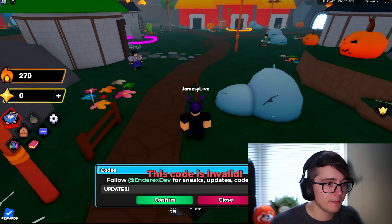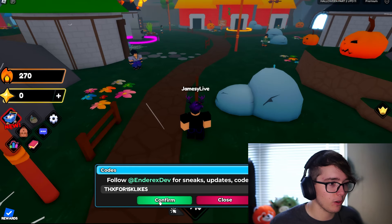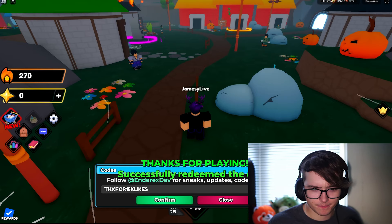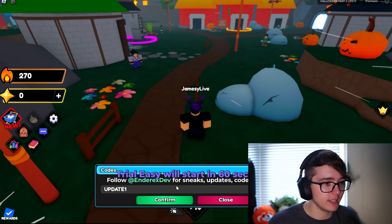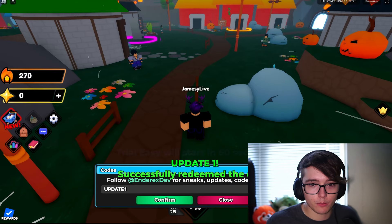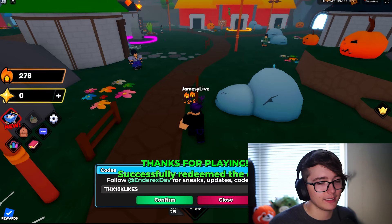Then the next code we got here is 'thanks for 30k likes', and then we got the code 'update two' with an exclamation point — that one's invalid. Let's try the next one which is 'thanks for 15k likes'. We're almost done. Then we got the code 'update one' — that one went ahead and worked. Next one we got here is 'thanks for 10k likes'.